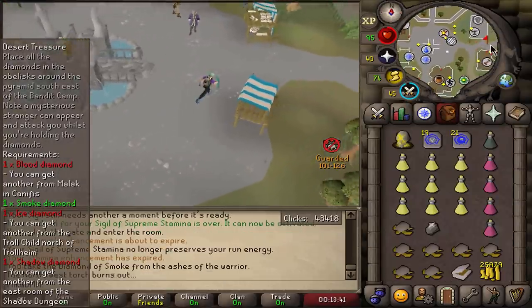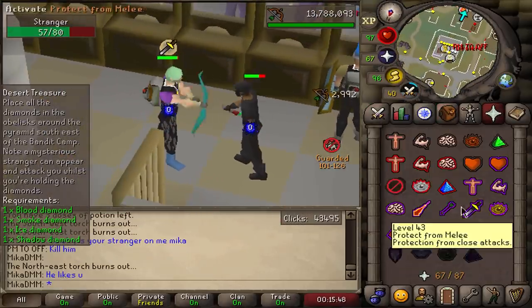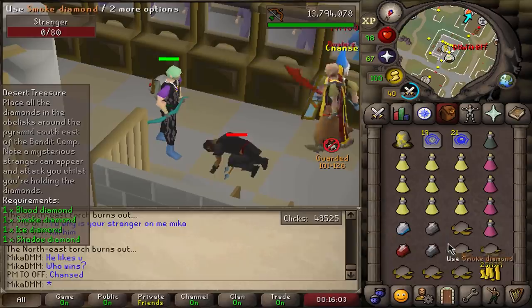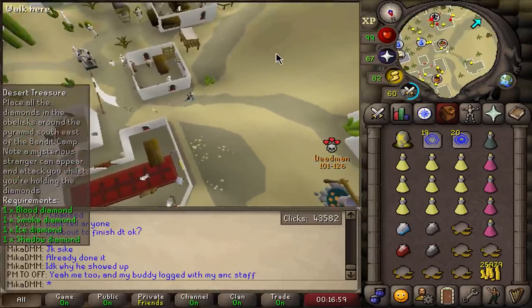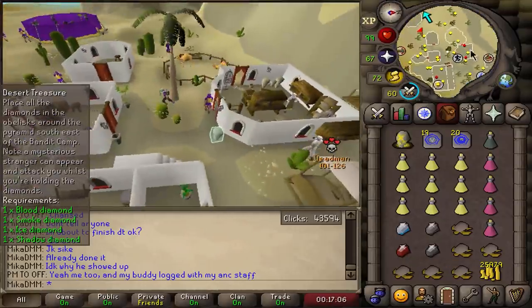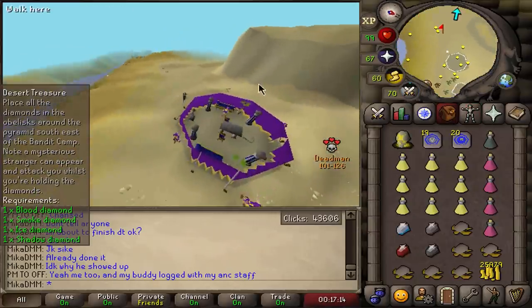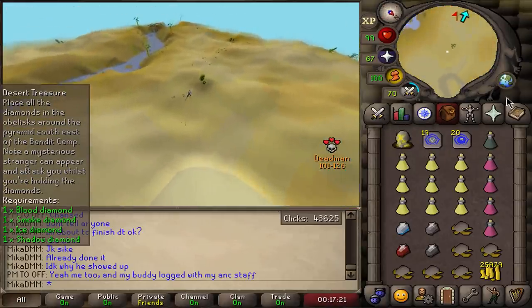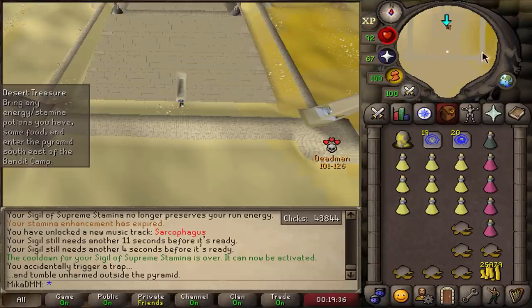My agility is fairly high so I don't think I'll be failing much. When you have the diamonds on you, a stranger tends to show up and follow you. Every time you're playing Deadman Mode, you want to look out for your escapes. If you were to die here, I'd basically need to do the whole quest again. One escape is agility right here, another is the face mask — and then I can get a teleport off. A lot of people fear this area but realistically it shouldn't be too dangerous. If you spam click the floor you can still fail the obstacles — learned that the hard way.